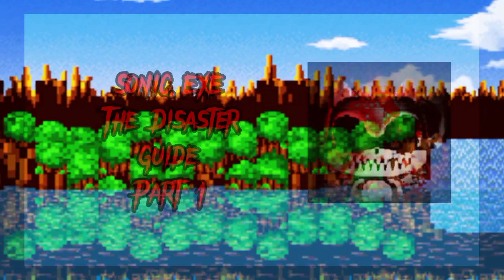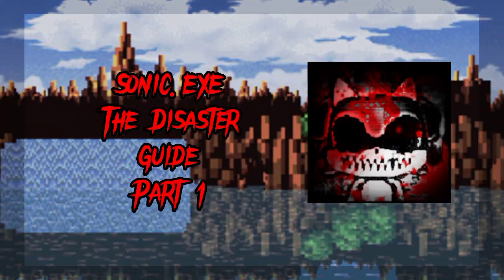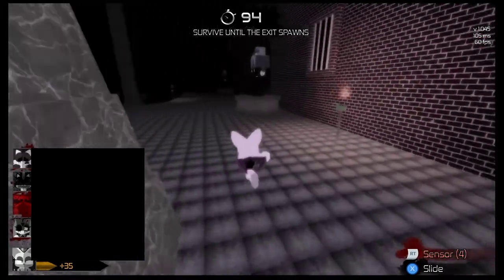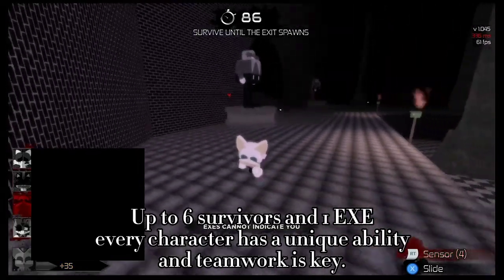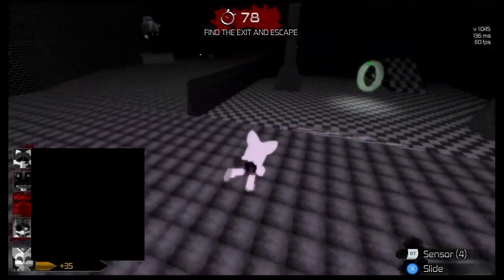I'm gonna go out on a limb here and say you already know what this game is, so I'll waste no time getting right into it. Sonic.exe the Disaster is a multiplayer Sonic.exe game made by Outlake Roblox. You can join servers of up to 7 people — think of it as Flee the Facility, except you don't hack computers and everyone has their own abilities. In this game you wait for the timer to reach 80 seconds, then a big ring spawns — that's your exit.